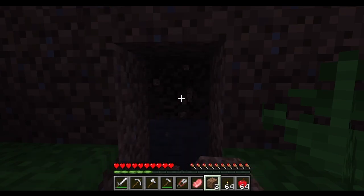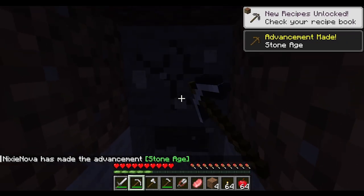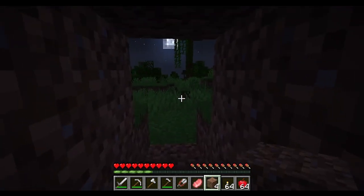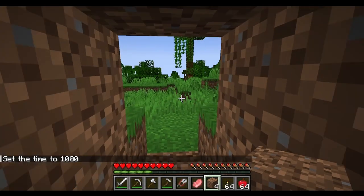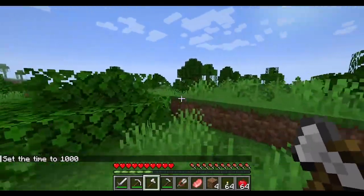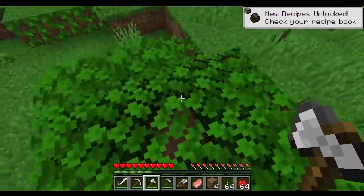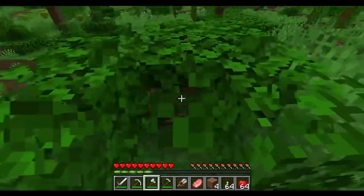To hit a block you press your left mouse button. For dirt you can do it with your hands, but once you get to stone you need a pickaxe. With an axe you go up to any tree and you get wood. You need a lot of wood because you make sticks and all kinds of things with it.